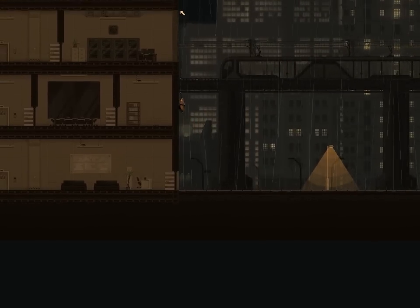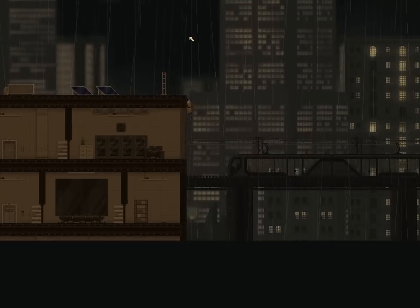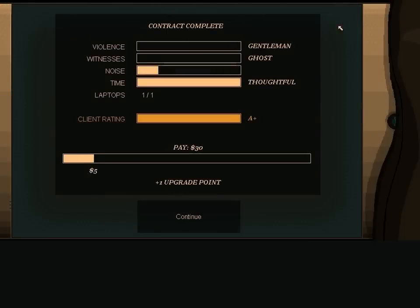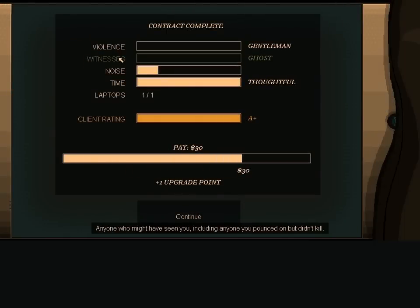You can see the four things here: violence, witnesses, noise, and time. I get 'Gentleman' for no violence, 'Ghost' for no witnesses, 'Ninja,' and time. I hacked all the laptops — the client is very happy with me. Typically each client will have different things they want, so you just make sure whichever of these four they want minimized is in fact minimized, and you get a good client rating. I'm going to go for an A-plus rating on all levels, but as I say, I'm not going to be playing through in any particular way.